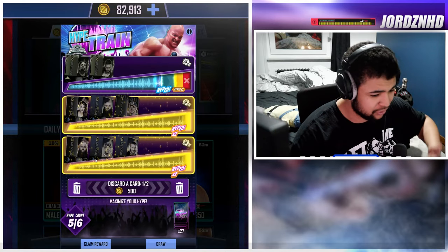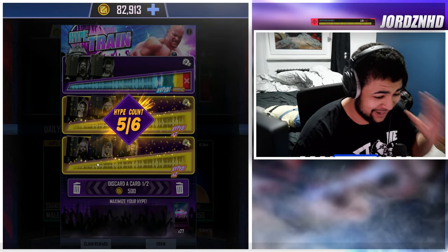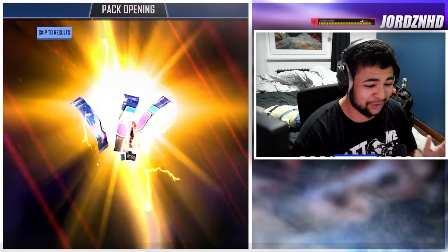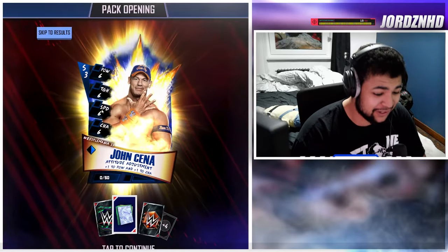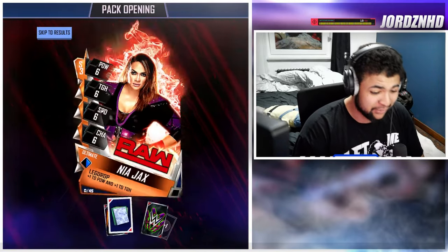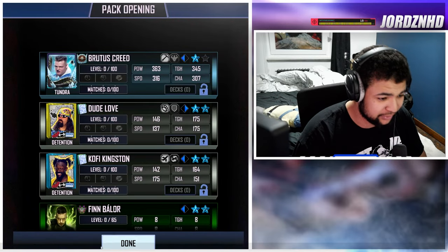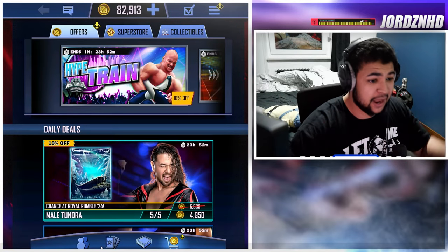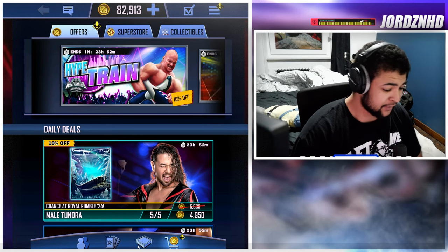We've got the pro Stone Cold now and we've got the new SE cards — they look absolutely amazing. Cat Daddy, what a good job you guys have done this month with all the content. Even though the Royal Rumble tier seemed a bit elongated, I think they've done really, really well. Let me know in the comments how you guys think they've done. We didn't get anything great from Hype Train, but I've got everything I need to get.